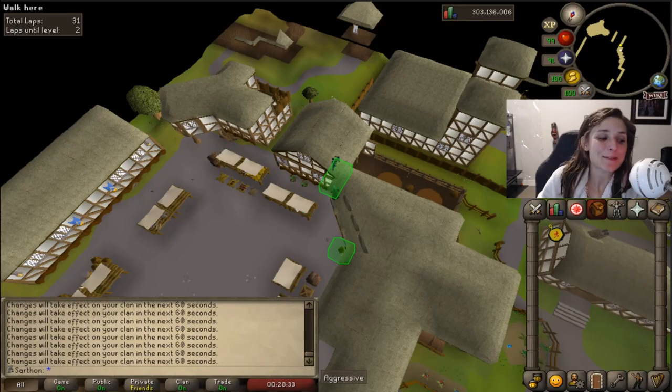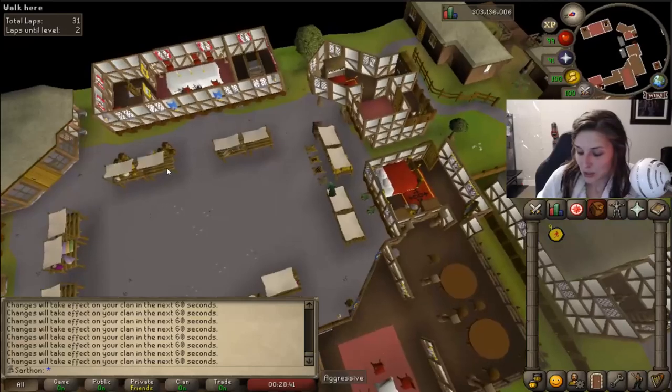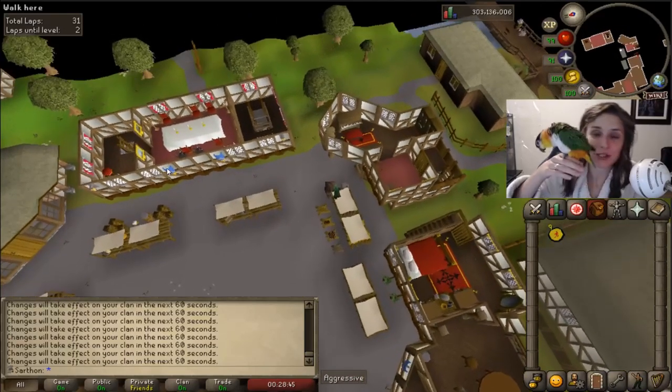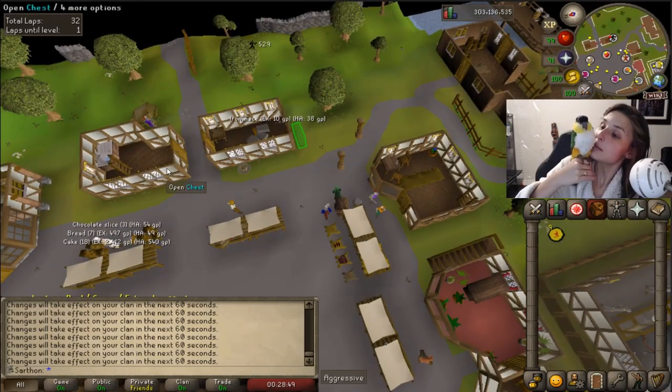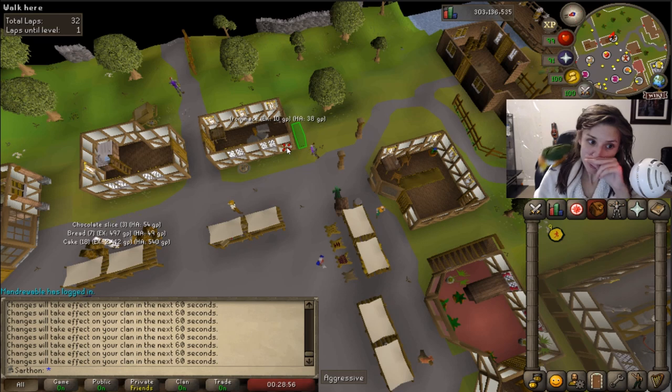Hey guys, welcome to Adventures of an Iron Woman episode 41. Coming up on 93 Agility. I'm just chilling, just got out of the shower with Kiara. We took a shower and we're both all fresh. Even though you hate being on camera, we're so fresh. So here we go.